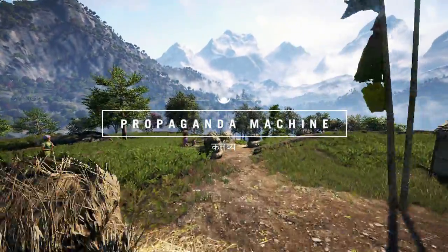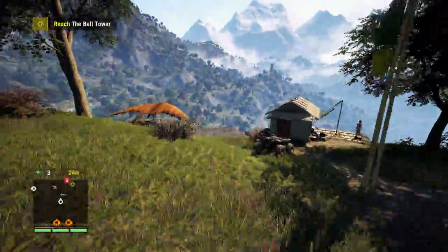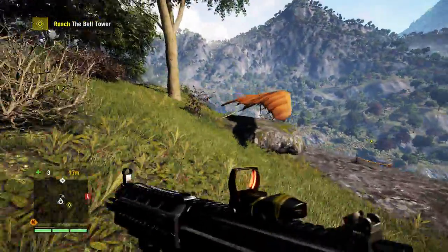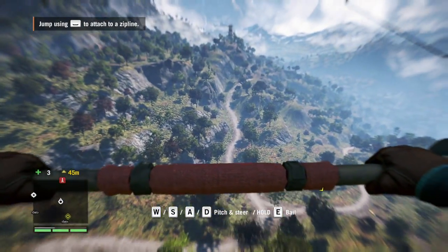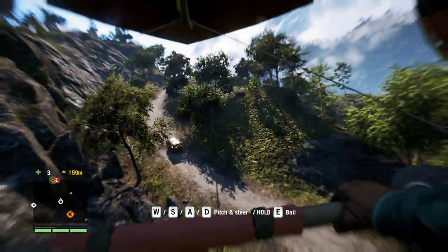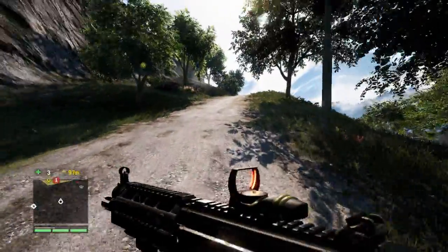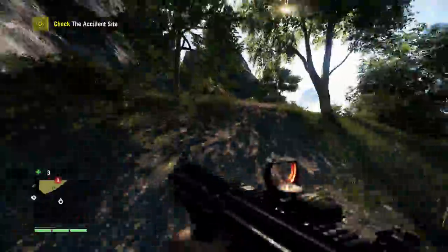Even if I fall I just respawn at the checkpoint. There we go - radio tower, you know the drill. We could do that normally, but why do that when we could sky glide? Now just as with Far Cry 3, certain things will reset your FOV and you'll have to fix it - like if I get a rough landing, sometimes you have to enter a car or go through a door to bring your FOV back. It's a little more irritating than it has to be.